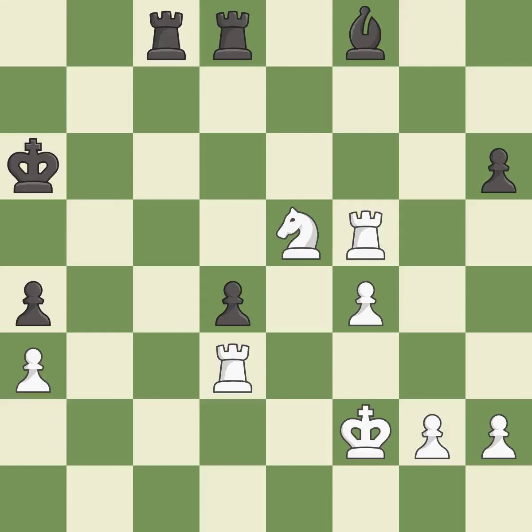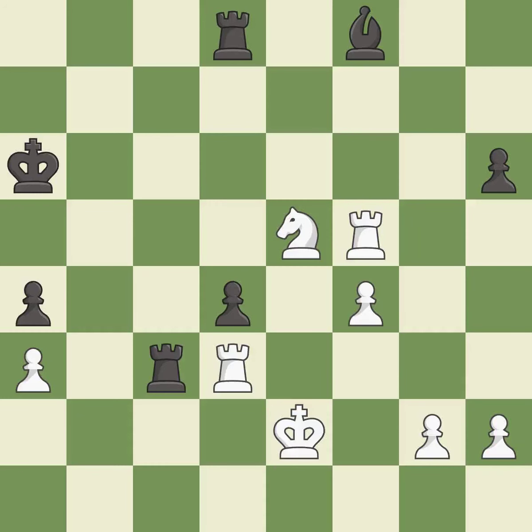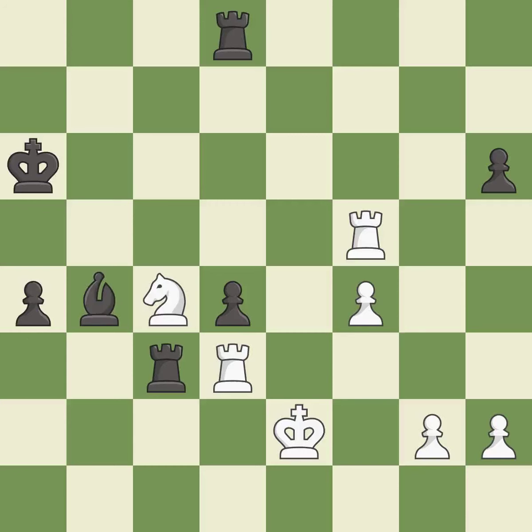That's an unfortunate error — it is a mistake. This offers to exchange pieces of equal value — it is best. This loses a pawn — it is an inaccuracy. That pawn was free for the taking. This is the start of the endgame and black is equal — it is best. This threatens to win a bishop — it is a mistake. This move puts the bishop on a safer square. This is the only move that works. This was a game-changing move, giving black a winning position — it is a great move.